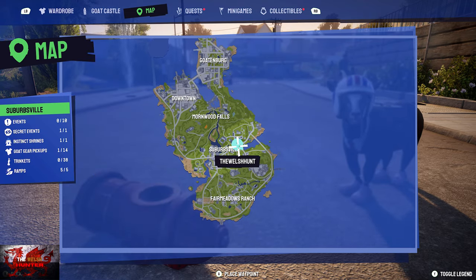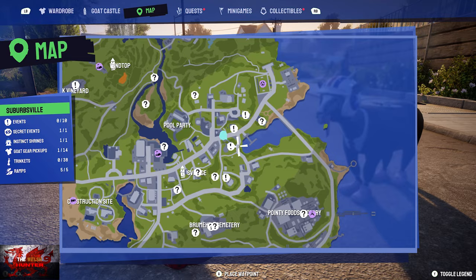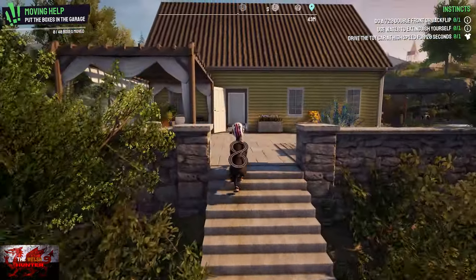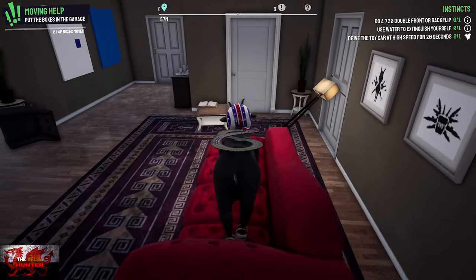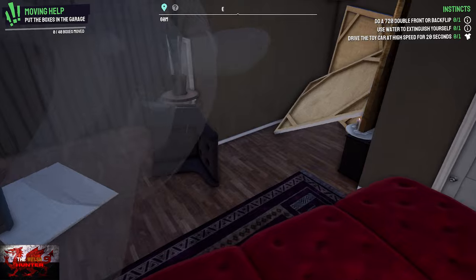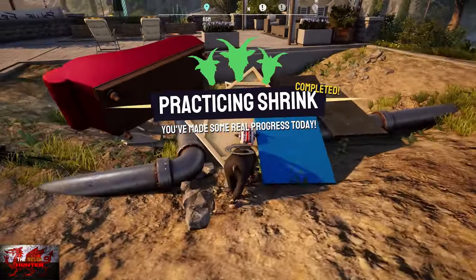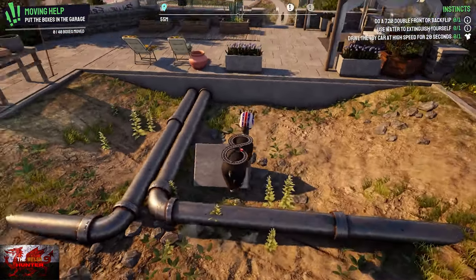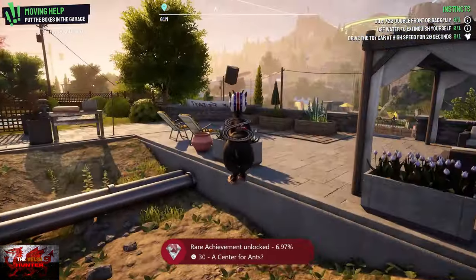For the next achievement, head to the Suburbsville shrink's office. You may need to have progressed the game a bit to have enough emotes — press right on the D-pad to access them. Jump on the settee, press right on the D-pad to get the sit-down option, press A then B, and spam or hold it. To get the achievement, simply lick the tiny house. The shrink will be angry — you've built him a Ned Flanders house. That unlocks 'A Center for Ants.'